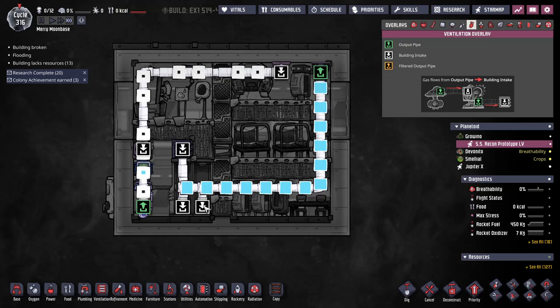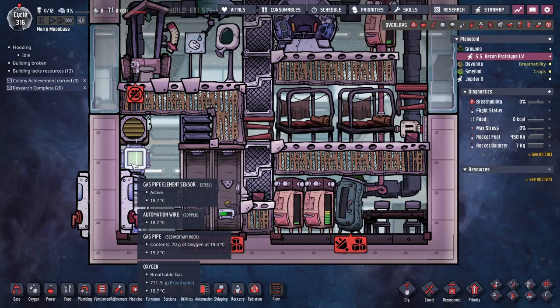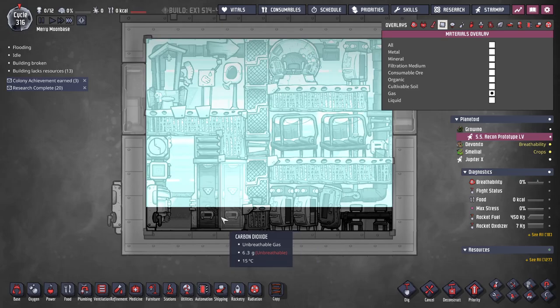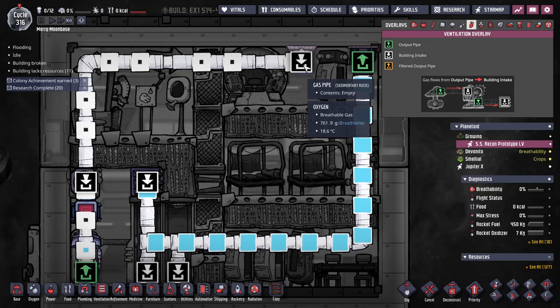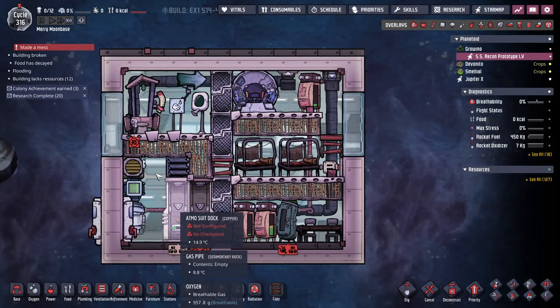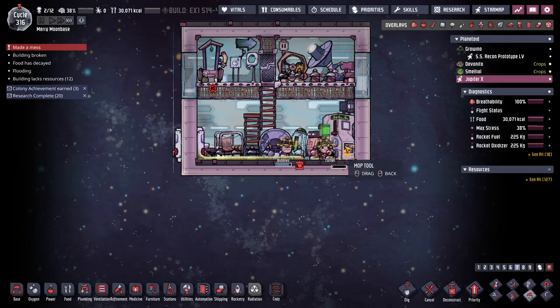This looks like it's working as intended — I have one of the zero-power gas filters, and then this mini pump is grabbing carbon dioxide or whatever else is on the bottom and feeding it into the output, which then goes into the storage tank. Coming out of the storage tank is oxygen for here, which means I don't have to use a big pump, I can use a little pump.